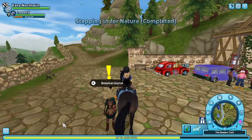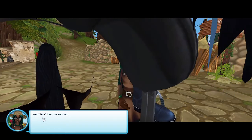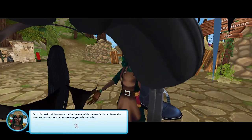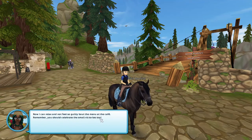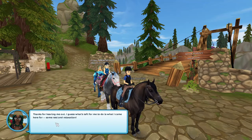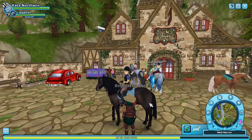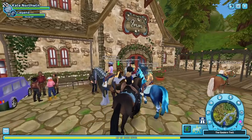Oh hey, you're back. Yeah, I am. How'd it go? I'm gonna have to lie to you. I'm inside on my horse. Don't keep me waiting. Options: lie, say everything went nanny — or tell the truth. Okay, that one. I'm sad it didn't quite work out in the end with the seeds, but at least she knows that the plant is endangered in the wild. Well, thank you for telling me how it went — now I can relax and not feel so guilty about the menu in the cafe. Remember, you should celebrate the small victories too. We made a good team, didn't we? Thanks for hearing me out. I guess what's left for me to do is what I came here for — some rest and relaxation.